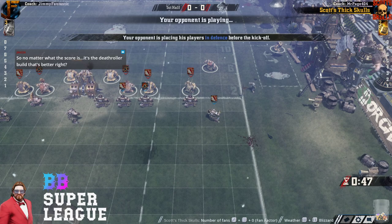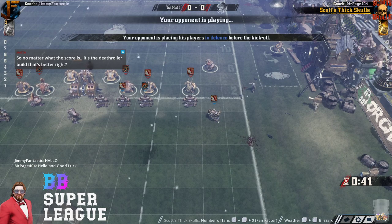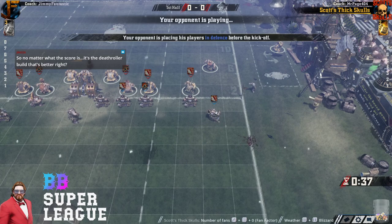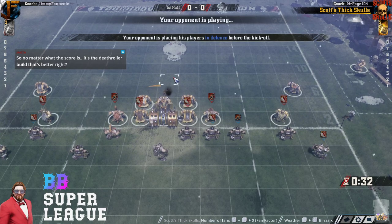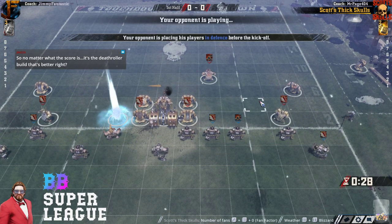Jim lost the toss, there's a blizzard on, and we've got Jim on offense to start. He's going to have to make those stubby little legs get every square that they can find so he doesn't have to make GFIs.